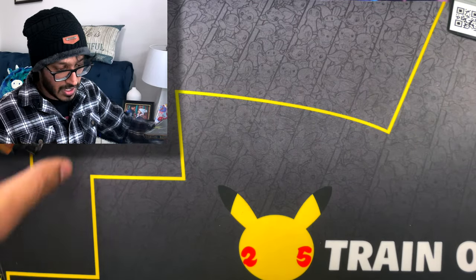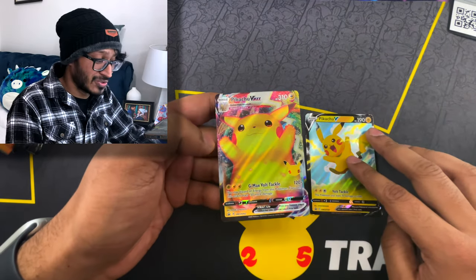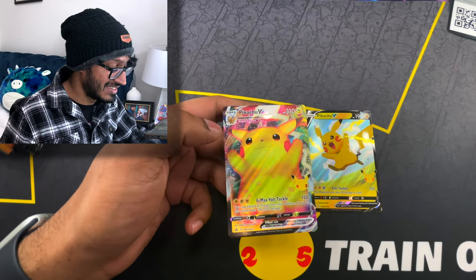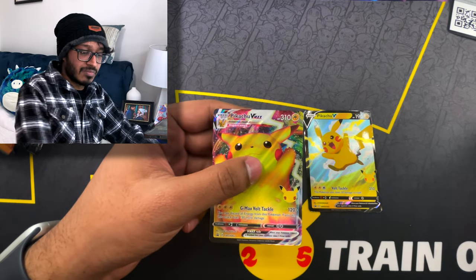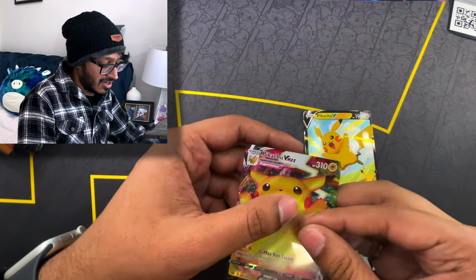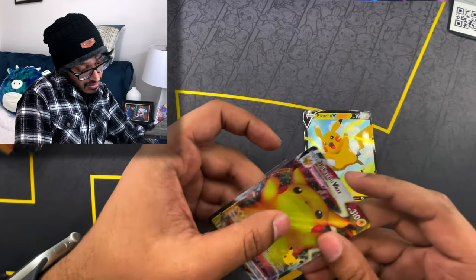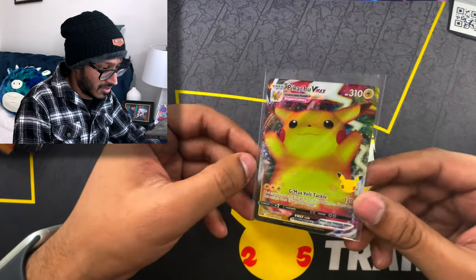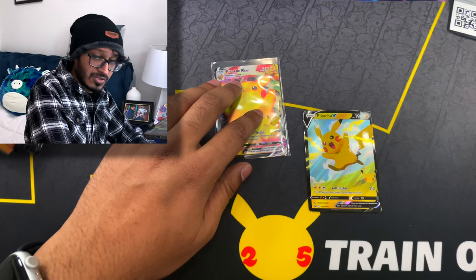We're gonna go ahead and sleeve up our two promos - the Pikachu V-Max and the chunky Pikachu. This is kind of like the 25th anniversary version; I don't know if I would call it an alternate art but it is a form of new artwork. We'll go ahead and sleeve this guy up because you're never probably gonna get this again unless you get the Pikachu figure collection edition, so we'll go ahead and preserve it for as long as we can.